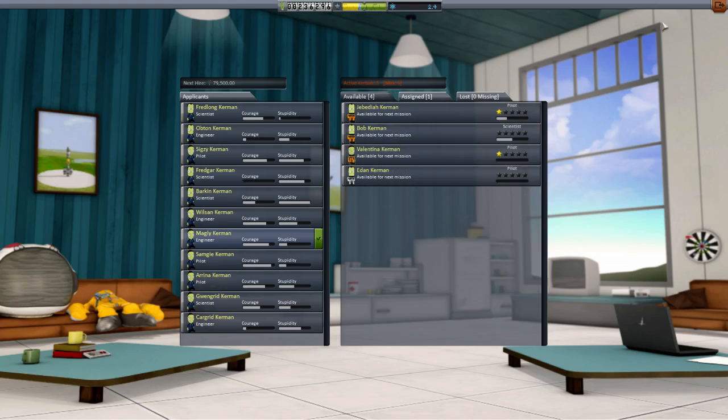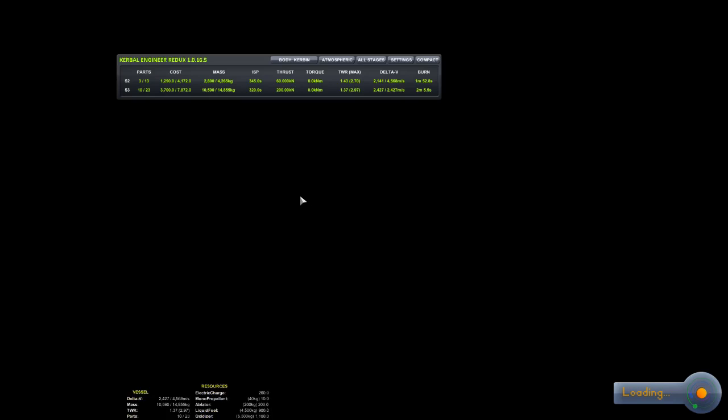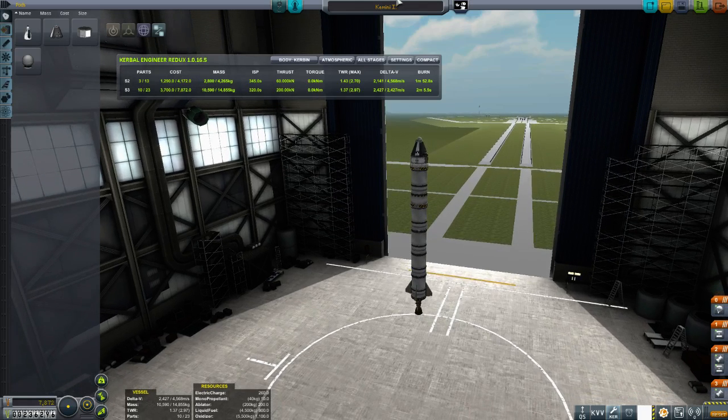What we're going to do is send Bob Kerman up in Kamenai 2 to meet him. I'm using a modified K-3 rocket that I used in the Orbit Kerbin mission. This is going to be Kamenai 2.